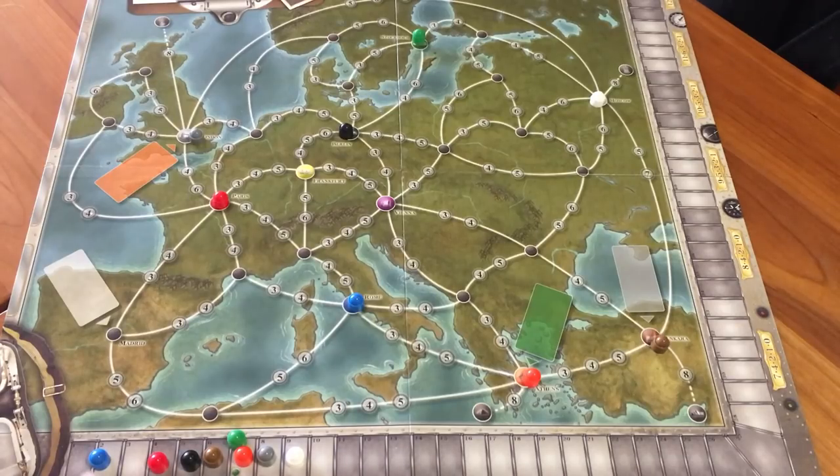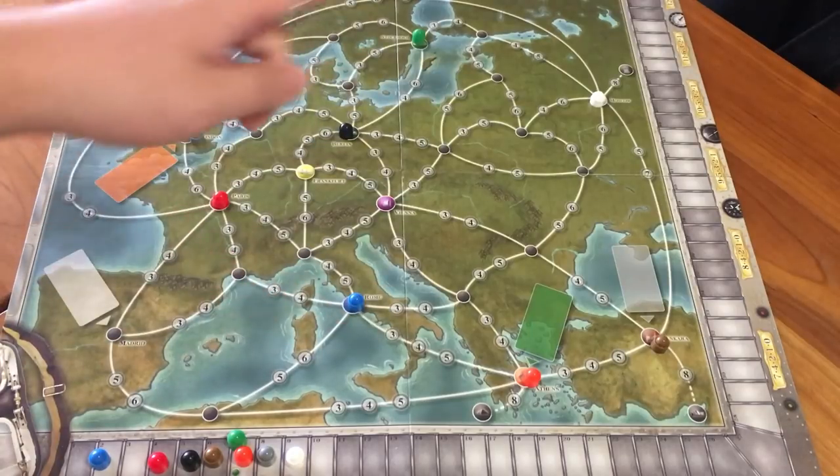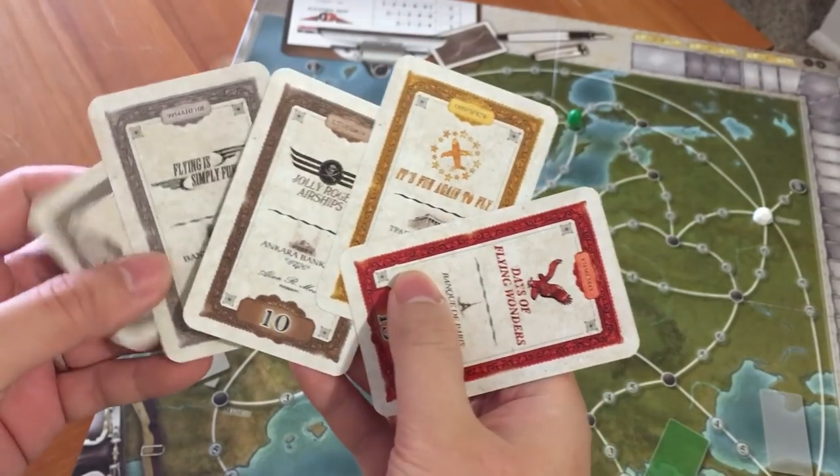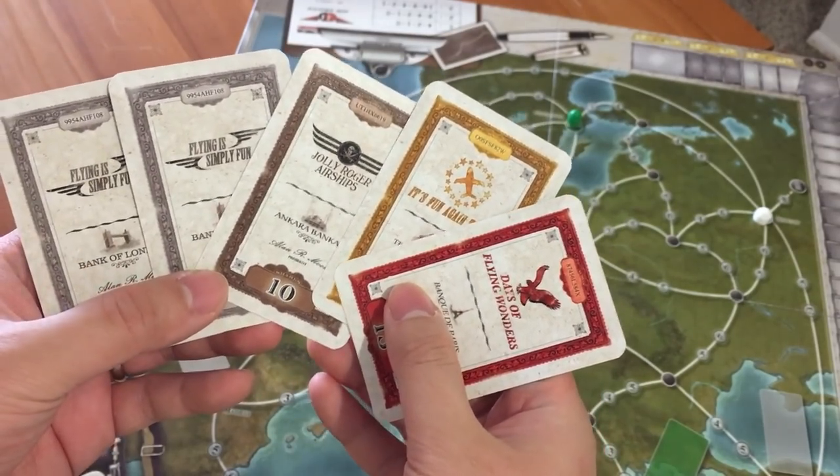In Airlines Europe you've got different airlines represented by different colors, and they sort of have home airports all over the map. Each dot on the map represents cities, and the white lines connecting them are routes, with one to three circles representing the costs for acquiring licenses to use the routes. You have numbers on each city. There's a scoring track and markers for all the airports as well. Each player starts with 8 million euros and some victory points depending on who goes first. These are share cards — five of them are drawn to make the stock market.